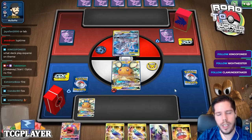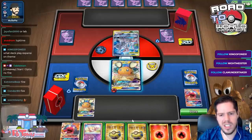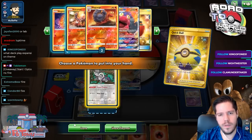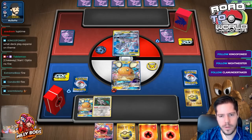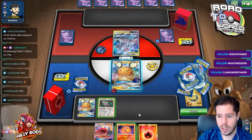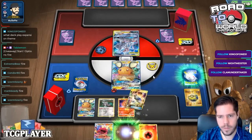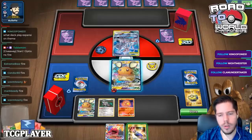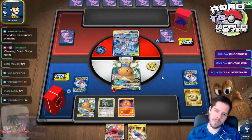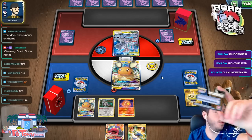This hand is absolute trash - I definitely need more Oranguru. I'll go ahead and Primate Wisdom and wait until I top deck. Just type fire in the chat and you will be entered.